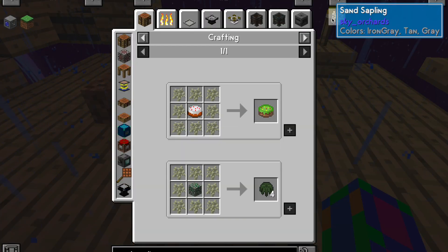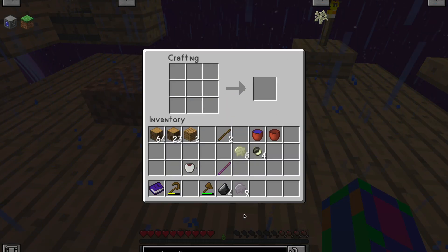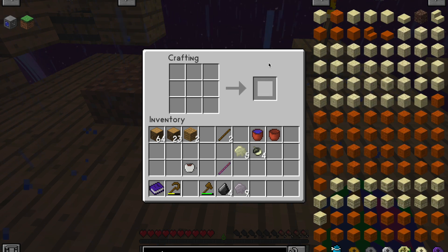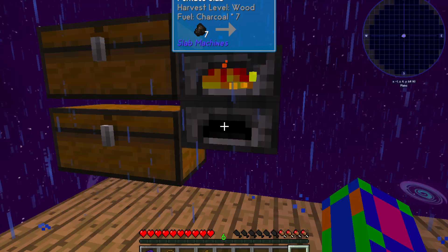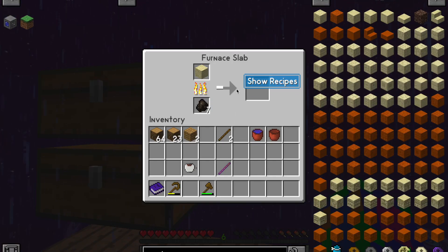Now I got sand. So now, my sand sapling — wait, I don't need a sand sapling, I just need sand. So now with my one piece of sand I'm gonna smelt it so I can get some glass. Boom. Okay, I have the glass.